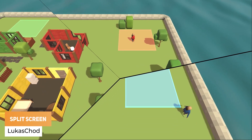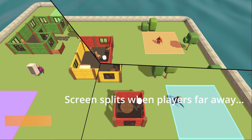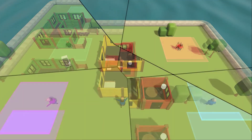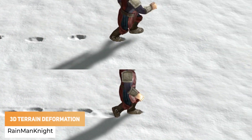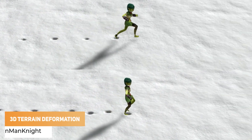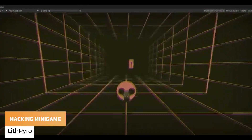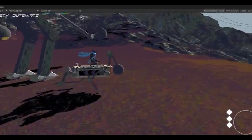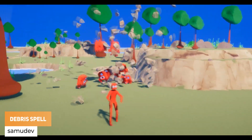Lucas Chodd has got a really cool split screen solution which you can check out today. Rain Man Night has created a method to generate 3D terrain deformation and pose adaptation for keyframed animations. Lift Pyro has got a hacking minigame to hijack other controllable mechs. And Samudev has got a spell which can grab nearby debris and create magic projectiles.